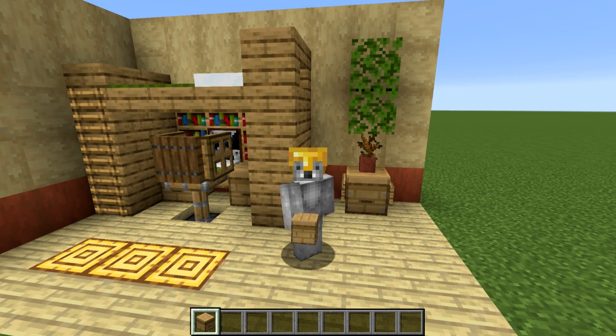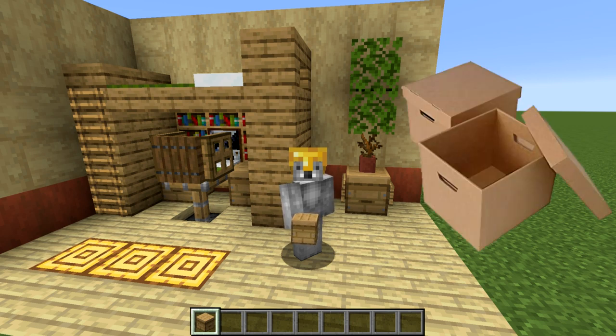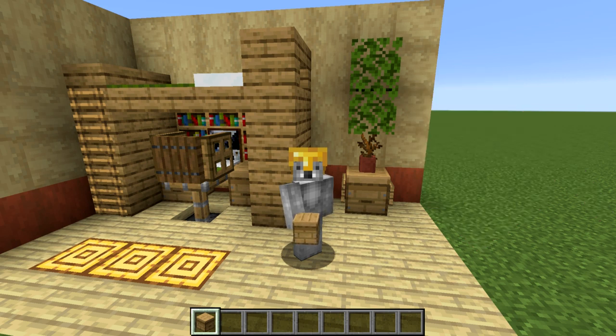This looks like two things to me. Number one, it looks like a drawer or something that one would deposit something into — so it's got plenty of uses there. But it really, really, really looks like those storage boxes that you'd see in an office, like those cardboard boxes. I'll show them on screen right now — it looks identical to those things. So we already have so many uses just knowing those two things that it really looks like.